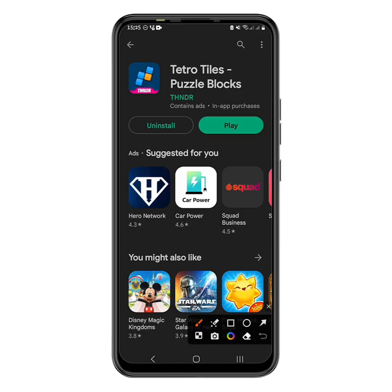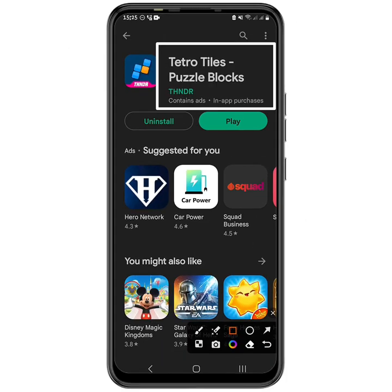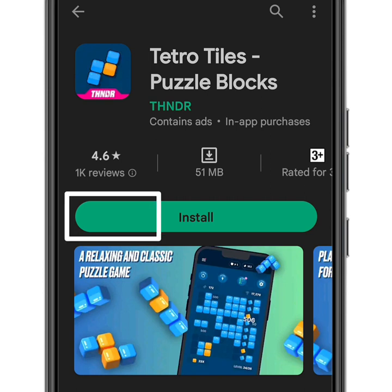As you can see on my screen, this is the application — it is called Tetra Tiles Puzzle Blocks. It is a very new application where you play a simple game and earn free Bitcoin in return. If you'd like to get started, check out my first comment or description, as I'll leave the link there. Clicking it will take you directly to the Play Store where you'll see an installation button.